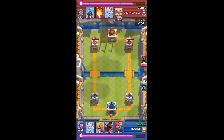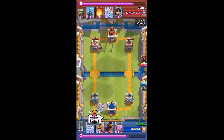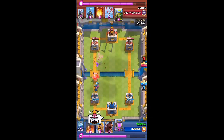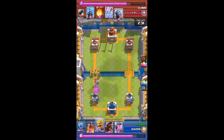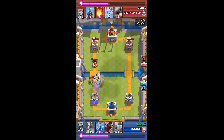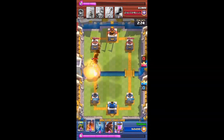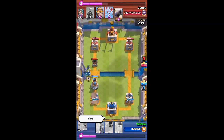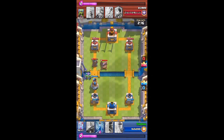The mortar is a pretty dirty card to use, especially in combination with a rocket. It's kind of a good card if you know how to play it, but the X-bow is so much better. The mortar has a spawn time of three seconds while the X-bow is five seconds. The mortar's health goes down before it does too much damage to your tower, even if you don't really stop it.